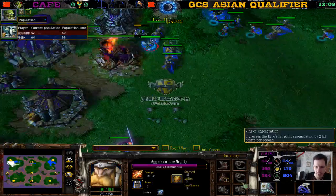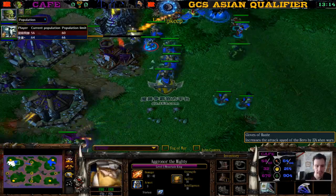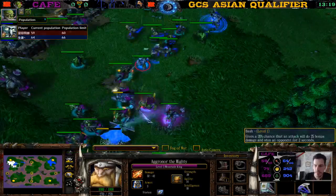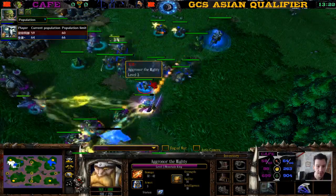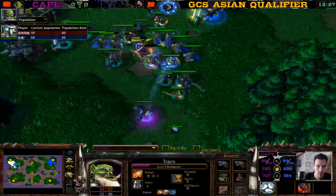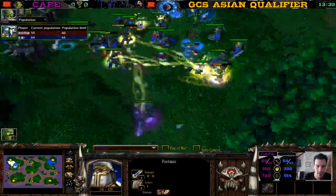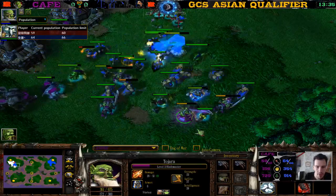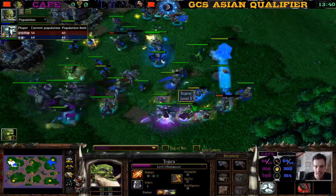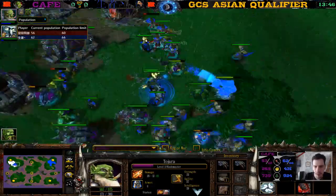The Mountain King comes out of invisibility. Look at these items on the Mountain King — a lot of regeneration and attack speed. This is actually really good because he's almost level four, which means 30% chance to bash with very high attack speed. He can just stun lock the Blademaster — if he stun locks the Blademaster, there's no more DPS in the Orc army. The Human player will never lose a unit without the Blademaster's DPS.